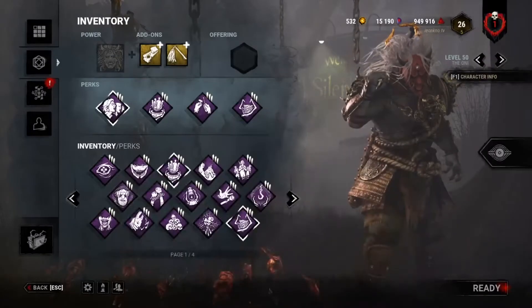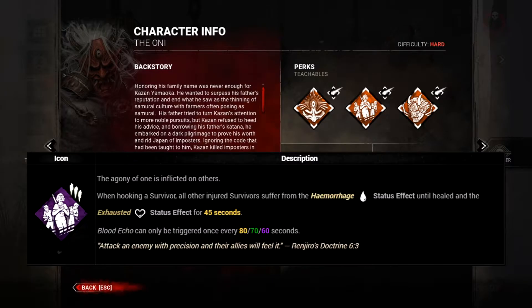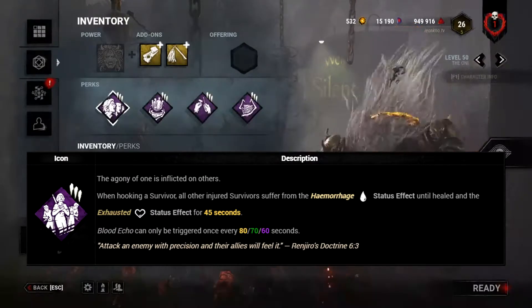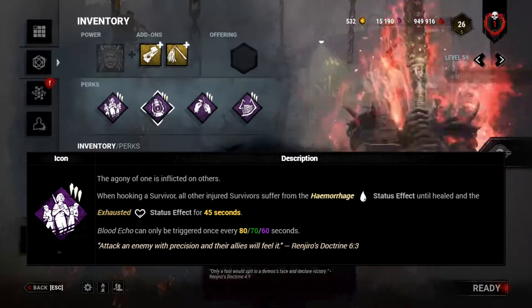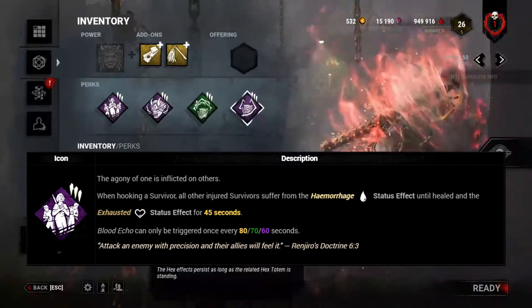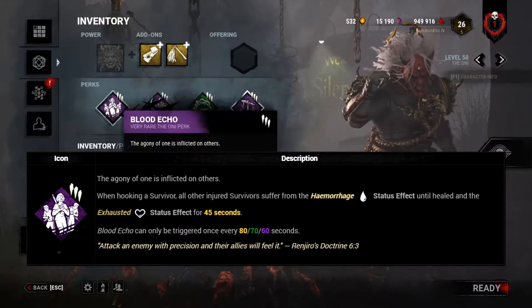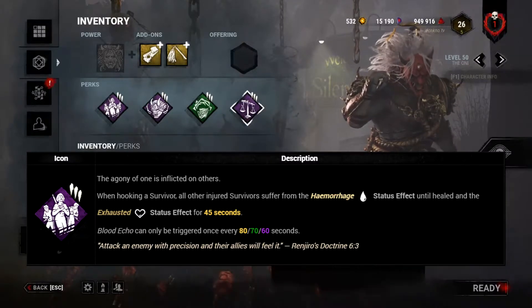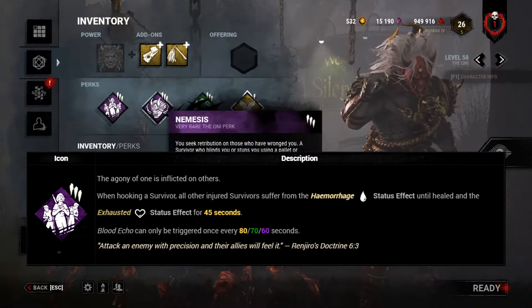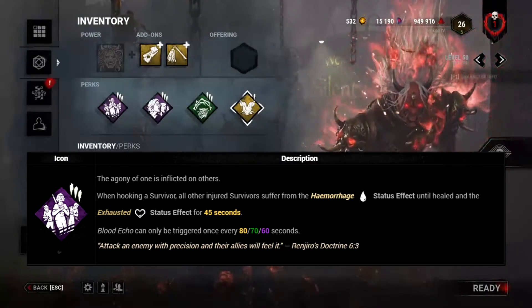One last thing before we close out is a small list of exhaustion effects caused by killers. The perk Blood Echo from Oni causes all other injured survivors to be hemorrhaged and exhausted for 45 seconds after hooking a survivor, with a cooldown of 60 seconds. This perk is nowhere near meta and won't be used on killers outside of Plague and possibly Legion. It's nothing to really worry about as it causes almost the same cooldown as a regular exhaustion timer — just wait it out.